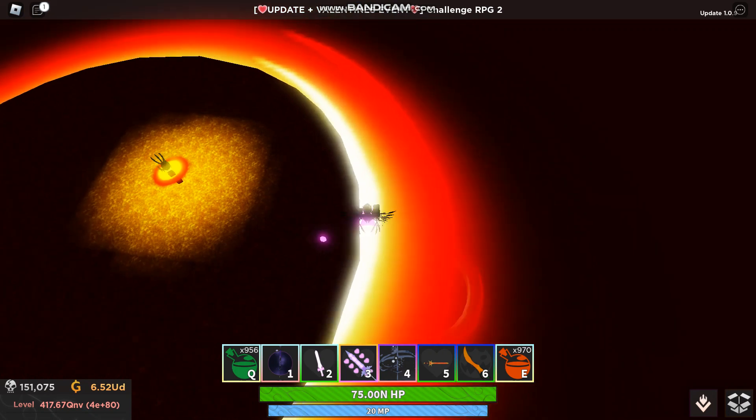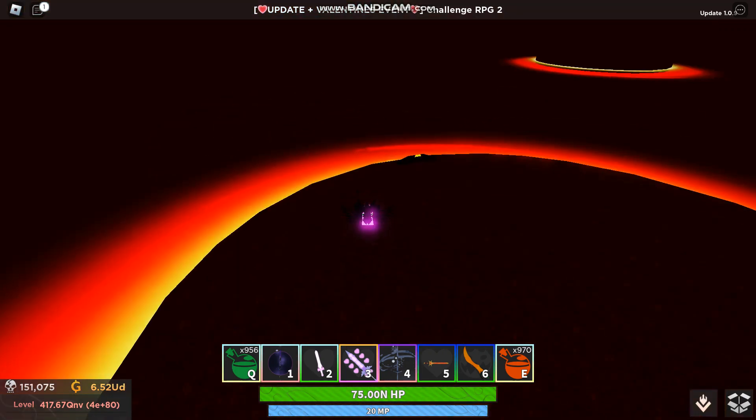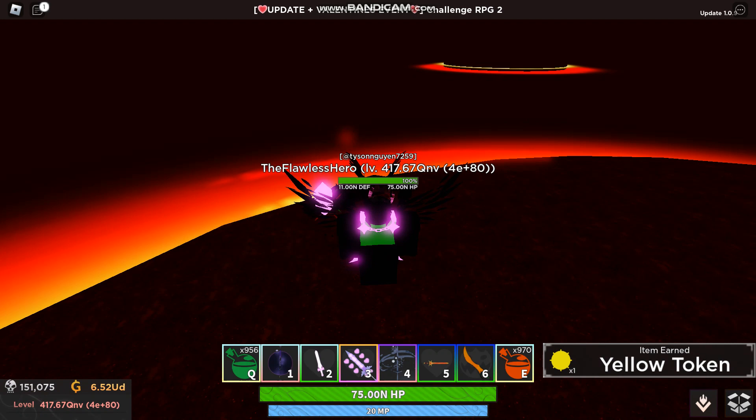Make sure you take the north portal to go south. Jump and grab the raid token, which is in this stand.